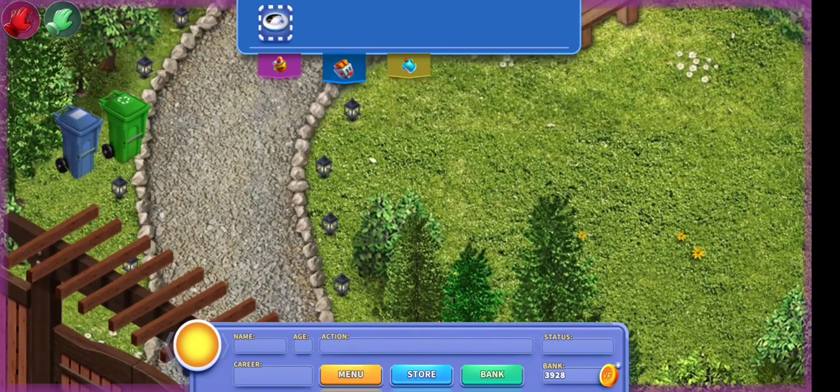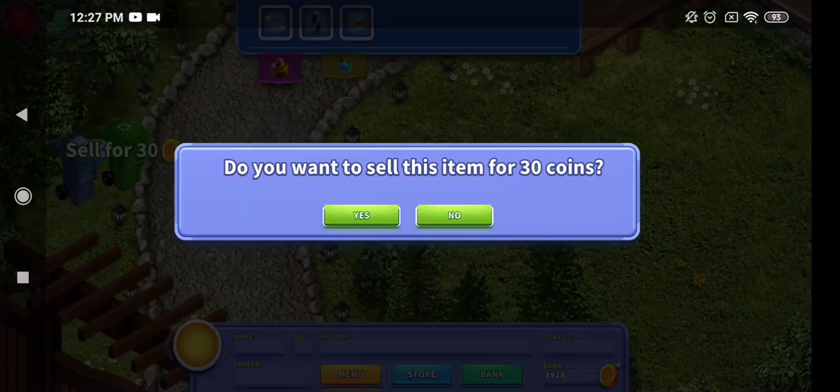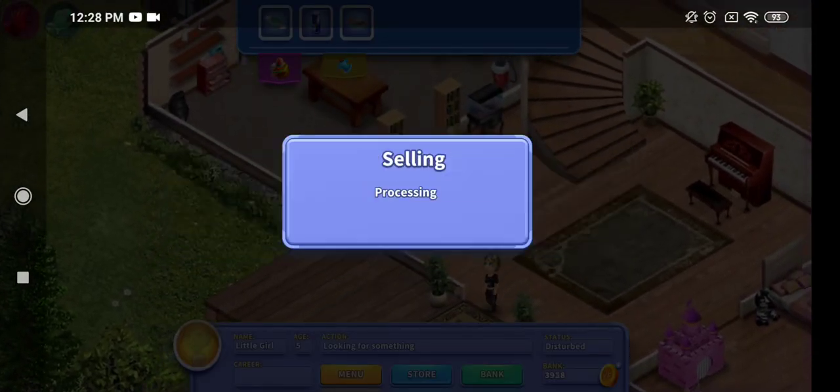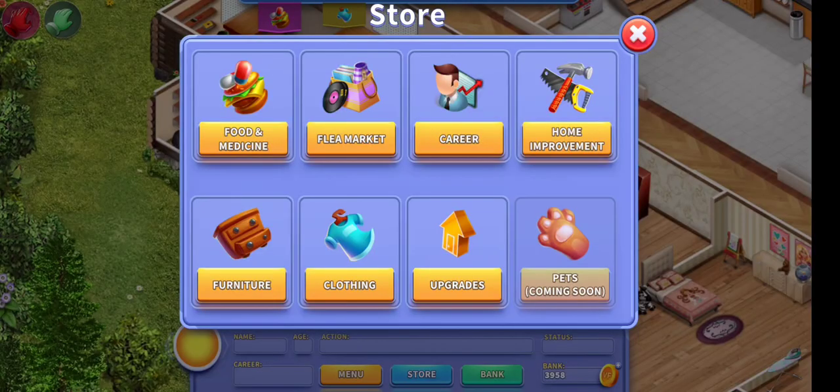A lot of people don't know this, but you can also sell items in Virtual Families 3. You can drag them to the gate and sell them, or to the trash cans and sell them, for however much they're worth, and you can get a little extra cash that way.